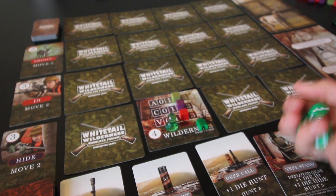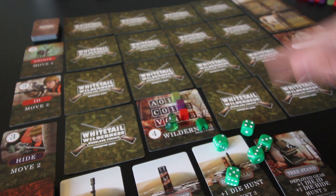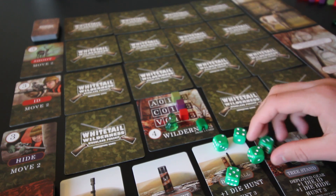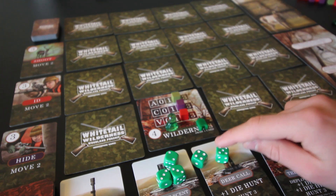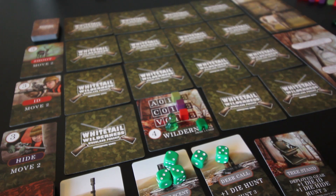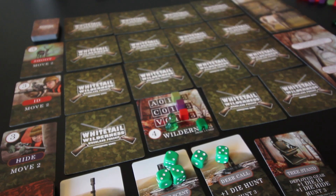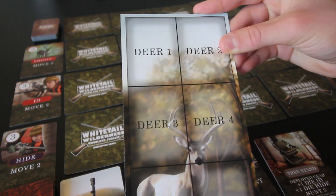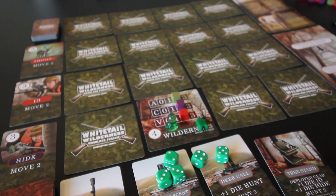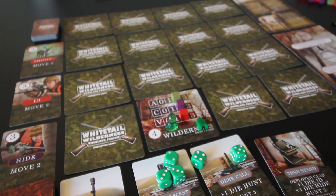So I have a total of five dice. Roll all of them. We got a bunch of low numbers — two threes, a two, a four, and a five. Fives and sixes are successes. For each success during a hunt action, you take one card at random from the active deer pile and place it on the deer mat — those are the deer you see, which you can then identify and hopefully shoot.